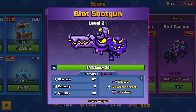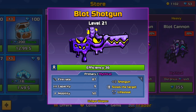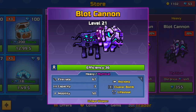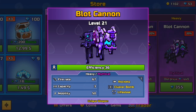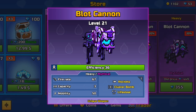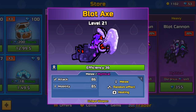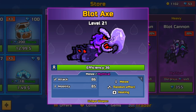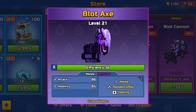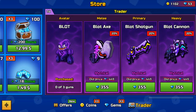What to buy from here? The Blood Shotgun, of course, because it's really good — if you have an Ultimatum or other good primary weapon, it's definitely worth buying. The Blood Cannon is not a bad heavy weapon, and if you need a heavy weapon you can buy it. As for the Blot Axe, I don't see any sense to buy it because it's just a common melee weapon — if you need one, better to buy the One Punch Gauntlet in the gallery; it will be much better.